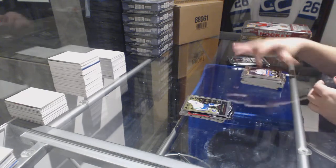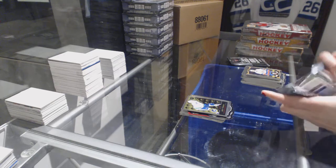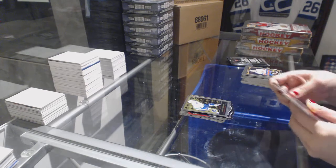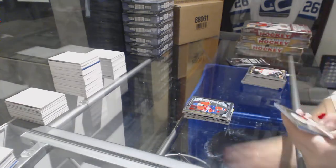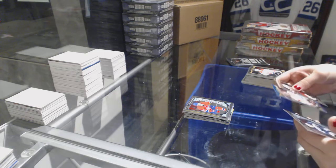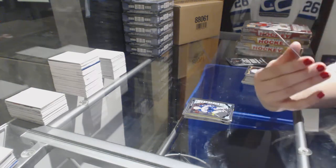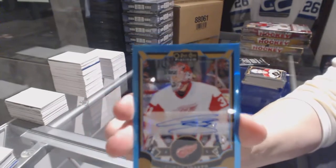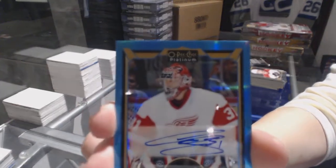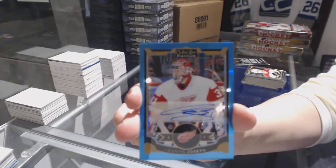Jake Vertanen Retro Rookie, a Retro Rookie of Sam Bennett, and a Rookie of Charles Houdon. Nikolai Ehlers Rookie. And we've got a Blue Rainbow Auto of Curtis Joseph — Curtis Joseph Blue Rainbow Auto.